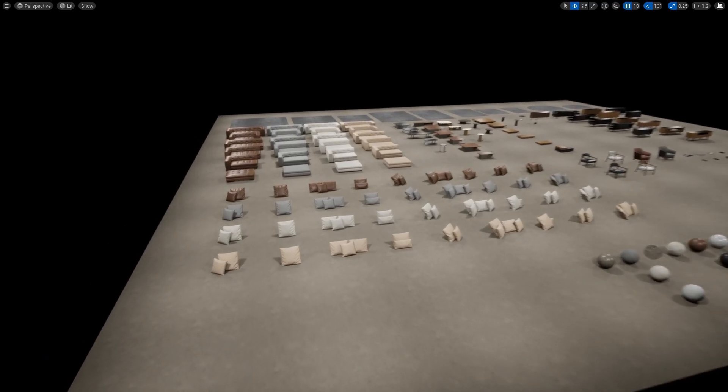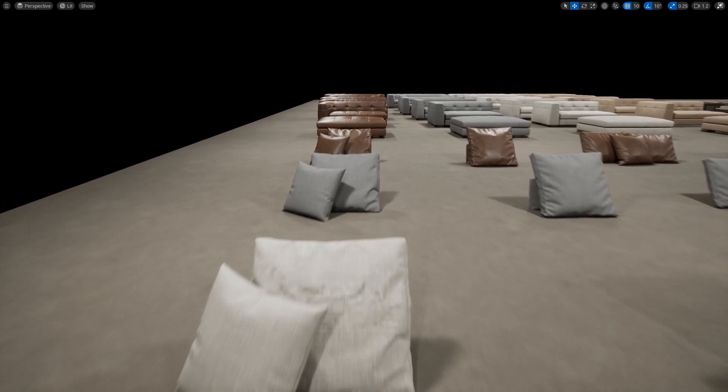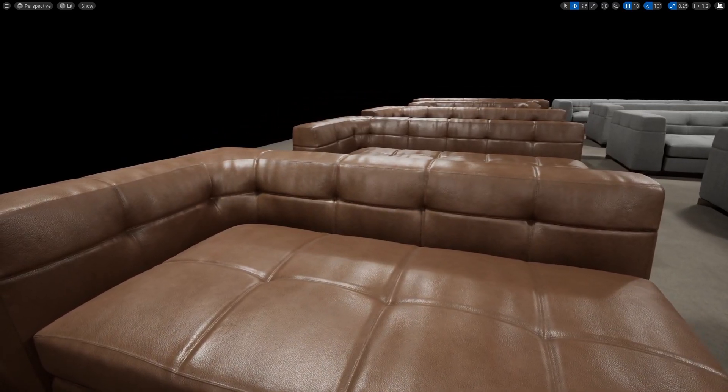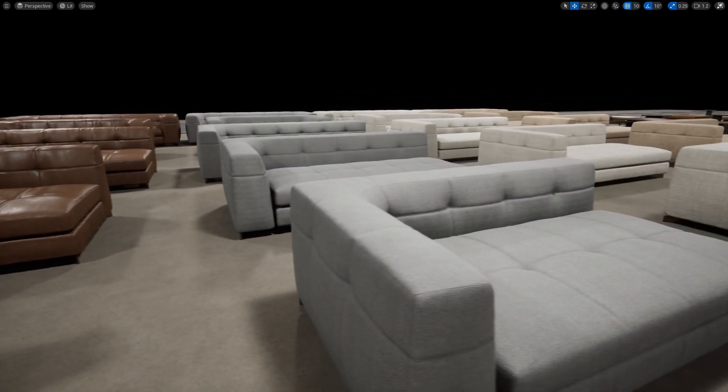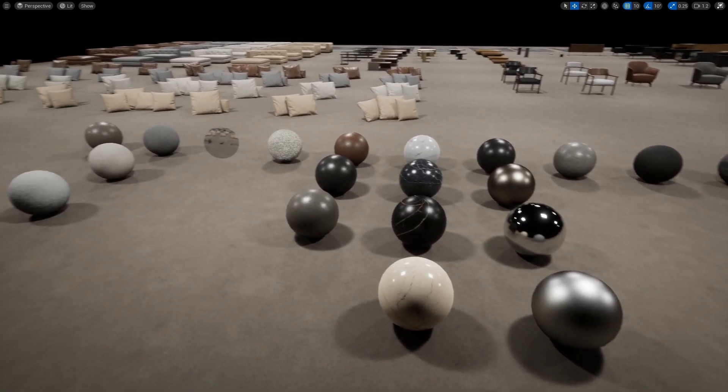Here are all the assets in the overview level — lots of different couches with different texture variations, different coffee tables, pillows, and high quality materials.